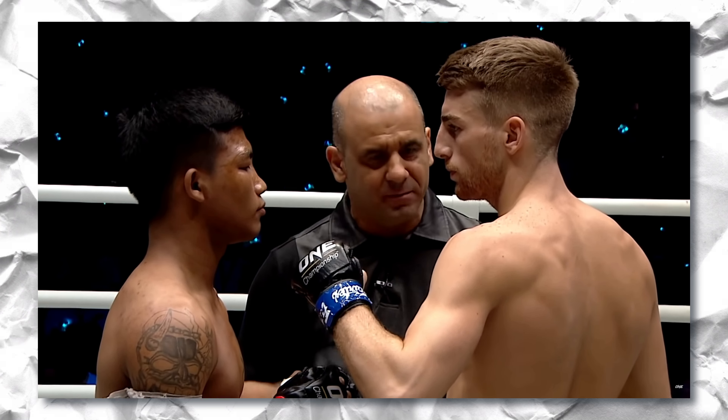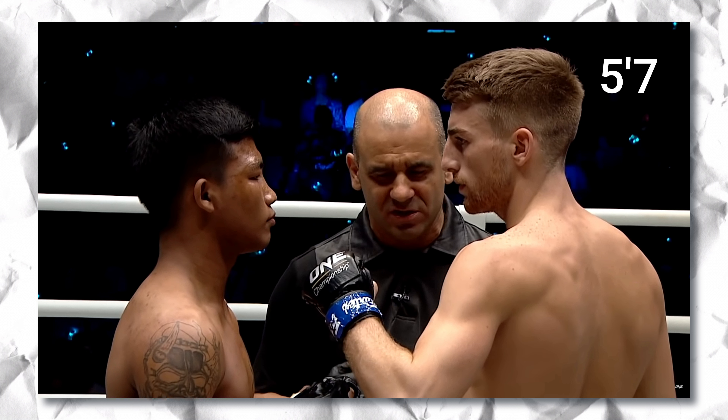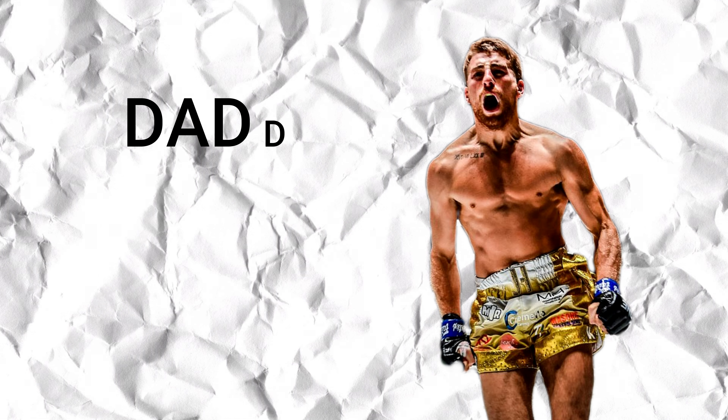How Raw Tang beat Jonathan Haggerty. Let's start this breakdown with their heights. Jonathan Haggerty is listed at 5'7 and Raw Tang is listed at 5'6. Raw Tang has a wingspan of 65 inches and Jonathan Haggerty has a wingspan of 72 inches. That means Haggerty's arms are freakishly long for his height, because I'm five inches taller than Haggerty and we have the same wingspan.